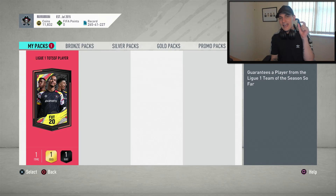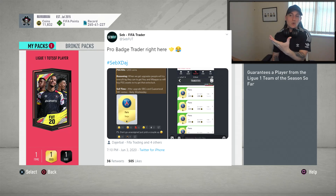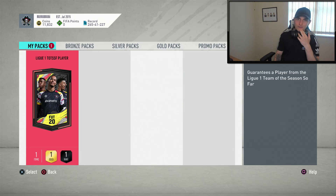Last night, I was looking through Twitter and a FIFA trader called Seb posted up this image — you'll be able to see it in the background. Just while you're checking it all in, I'm going to start to open this League 1 pack. He made a load of coins from PSG badges. The trading method we're going to be talking about does actually link in with these League 1 packs.